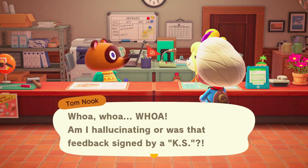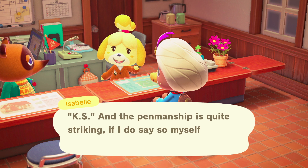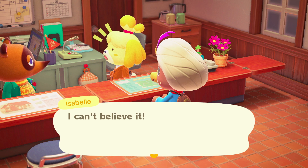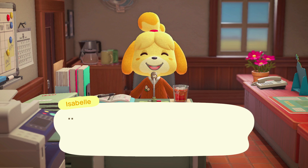Once you finally land a three-star rating, Isabelle and Tom Nook will remark that the rating was written by somebody named K.S. Nook will then call K.K. Slider, and the next day he will come and play a concert for your town. Isabelle will announce that K.K. Slider is giving a concert, the concert sequence will automatically play out in the plaza, and the credits of the game will roll followed by K.K.'s remarks to the crowd.